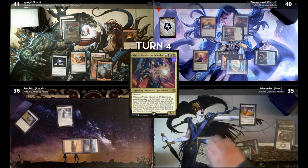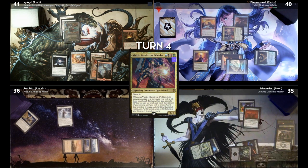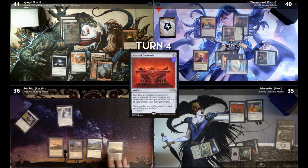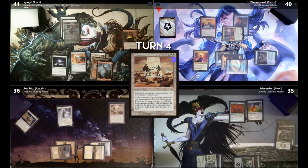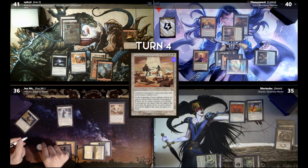Draw. Swiftfoot Boots. Altar of Dementia. I'll pass. I will draw for turn. Play Plains for turn. I'll cast Celestial Convergence. This has seven Omen counters on it. At beginning of upkeep, I remove one. And then when I remove the last one, whoever has the highest life total wins the game. Added bonus, if two players are tied for the highest life total, the game's a draw.